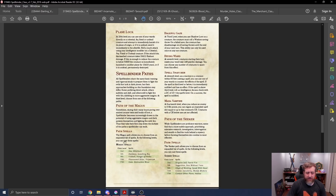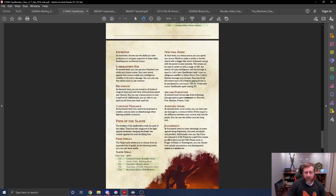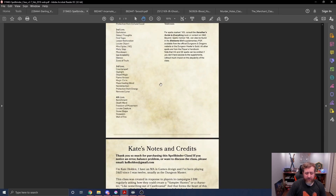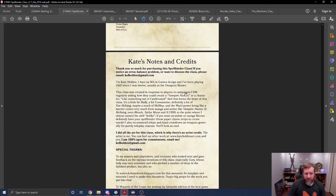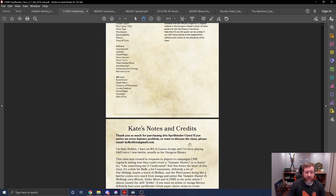The Spellbinder paths are: Path of the Magus — an anti-spellcaster who can steal spells; Path of the Seeker — knowledge-focused; and Path of the Slayer — damage-dealing. The inspirations cited include Van Helsing, Hellboy, Sailor Moon, and Bleach. Someone recently commented they have a level 6 Spellbinder at their table and enjoy it, but found it slightly weaker than other classes, so you may need homebrew tweaking, especially compared to newer, stronger subclasses.